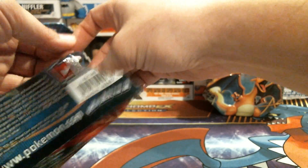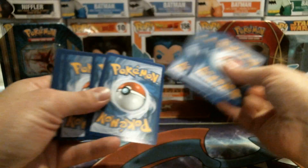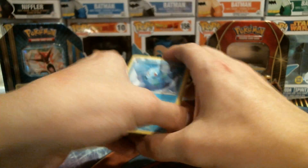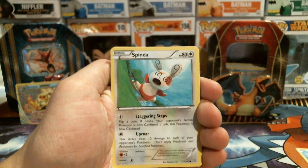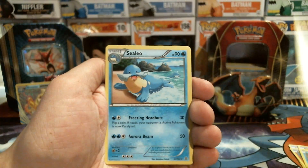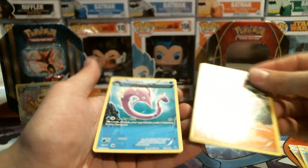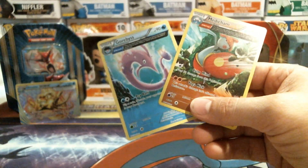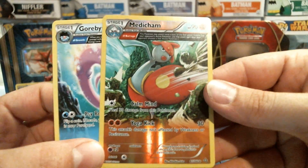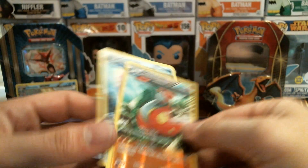We have another Primal Clash — let's go ahead and rip this one open. We have a Horsea, Spinda, Nosepass, Trapinch, Mudkip, Energy Retrieval, XP Share, Uncommon Camerupt, and our Rare — oh yes! You get two Rares in this. I've never opened up Primal Clash before — I'm a little older and newer than this set. It seems like a Reverse Holo. That's pretty neat.